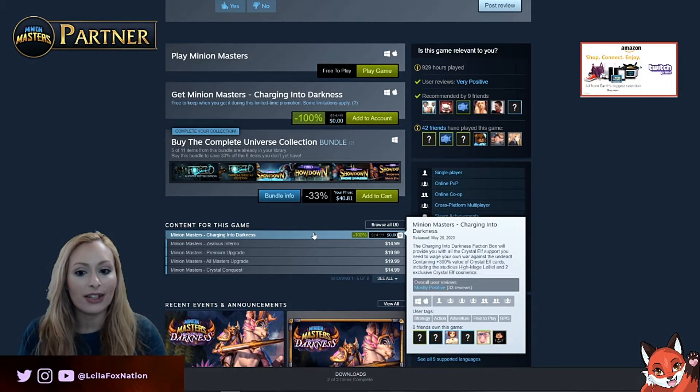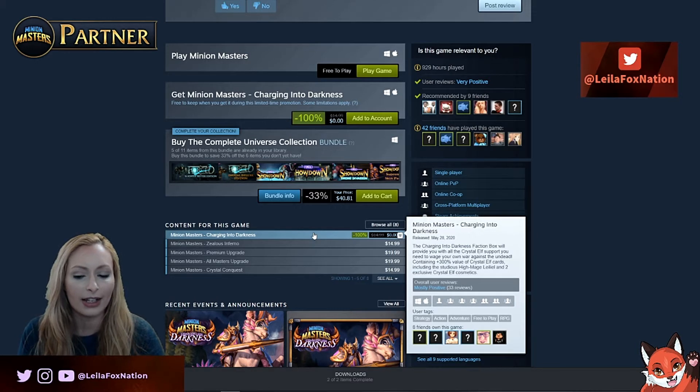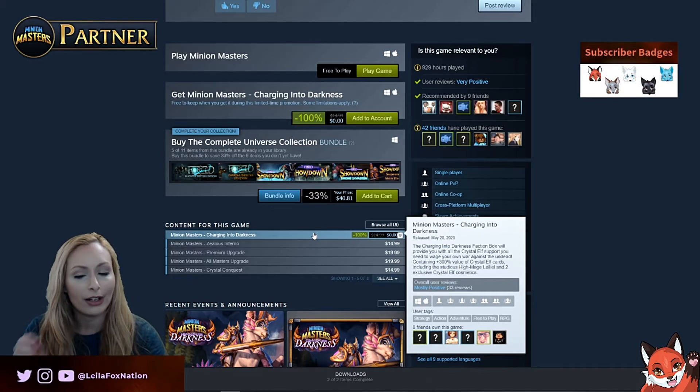So this DLC is Charging Into Darkness. The Charging Into Darkness faction box will provide you with all the Crystal Elf support you need to wage your own war against the undead, containing plus 300% value of Crystal Elf cards, including the studious High Mage Layla and two exclusive Crystal Elf cosmetics.